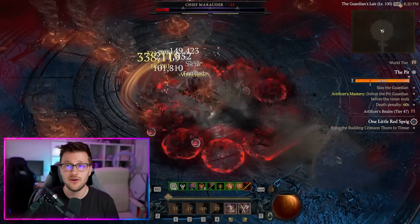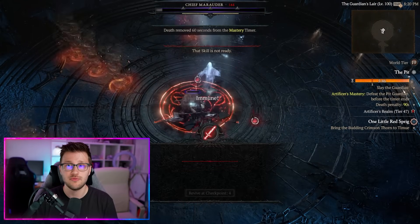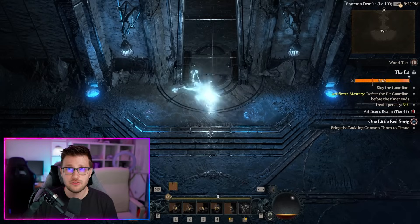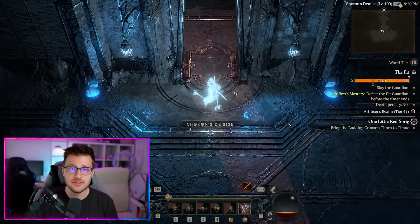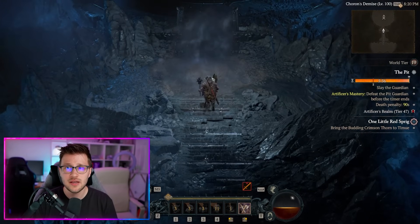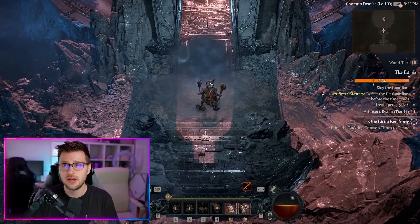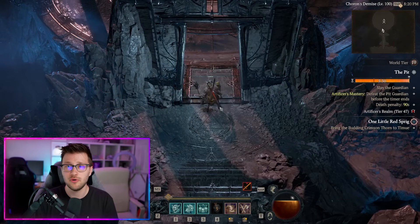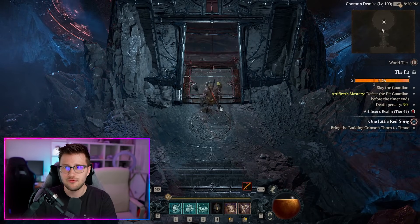This change alone makes Helltides way better and helps you get those juicy rewards from the mystery chest, XP, and all the materials included. There are also two big events now in Helltides that give a decent amount of XP with constantly spawning enemies. If you run into these events, make sure you do them because of the amount of enemies that spawn. If you can clear them fast enough, they're totally worth doing for the XP and the amount of threat meter progress you get.